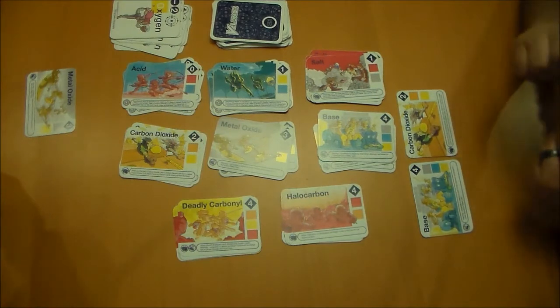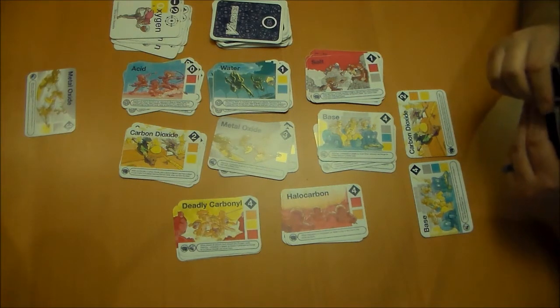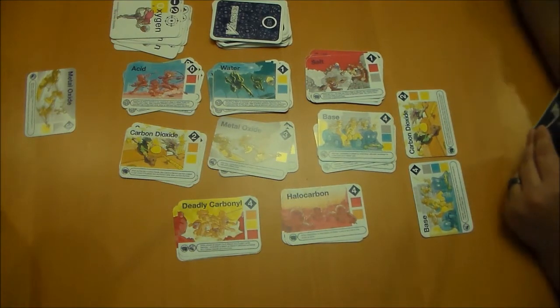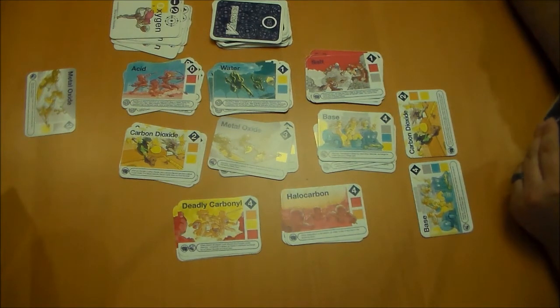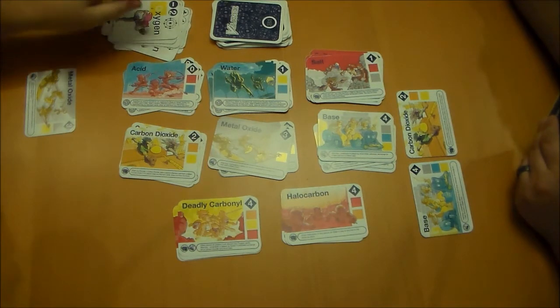I'm going to pick another card. That is also not helpful — the cards are not with me at all. The lack of choices. I'm going to make a metal oxide with calcium and oxygen again. Lots of metal oxides. That's a very metal hand.